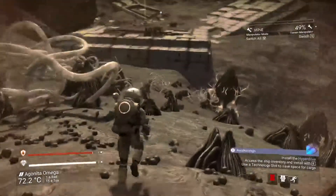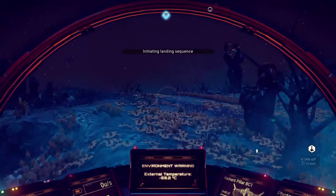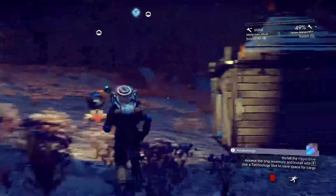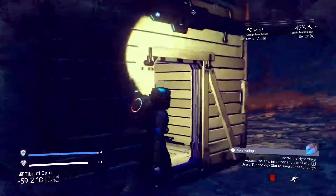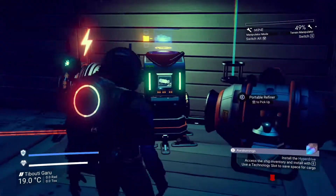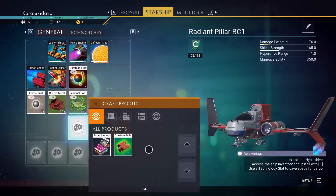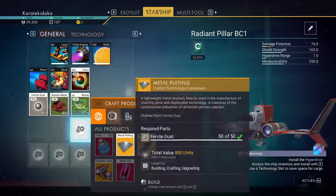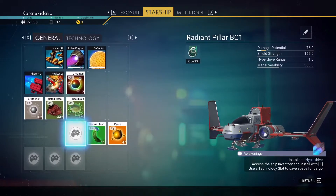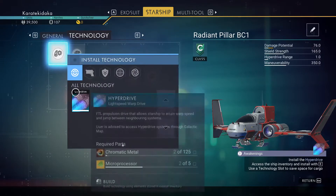I'll see you back at the base. Perfect landing. Alright, we're back at the base — my wooden base that a single meteor could take out and burn down. What I need to do is build this hyperdrive. What do I need? Is it on this ship? How do I know how to build a hyperdrive? Hyperdrive.